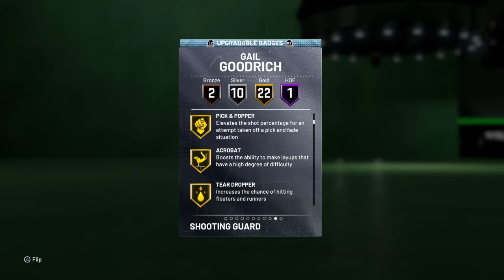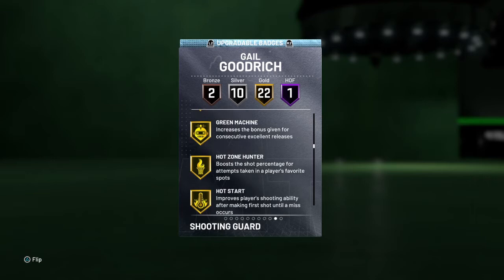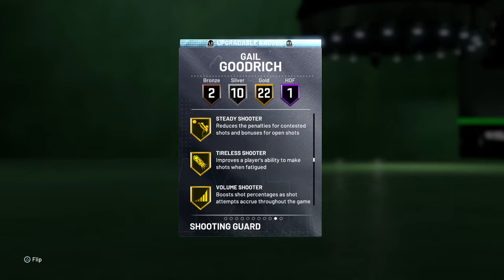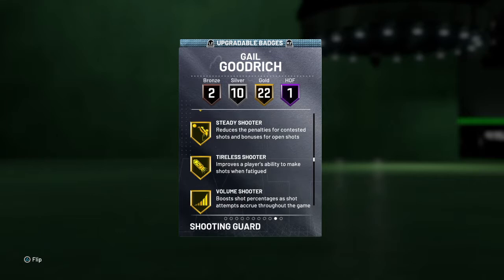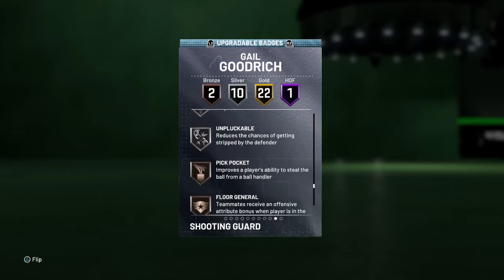He has Acrobat, Teardropper, Break Starter, Gold Fancy Footwear, Gold Giant Slayer, Gold Silly Finisher, Bailout, Clutch Shooter, Dead Eye, Flexible Release, Green Machine, Hot Zone Hunter, Hot Start, Pump Fake Maestro, Steady Shooter on Gold, Tireless Shooter, Volume Shooter, Relentless Finisher, Pick Dodger, Lightning Reflexes, Contact Finisher on Silver — and you can upgrade these badges. He also comes with Pickpocket and Floor General.